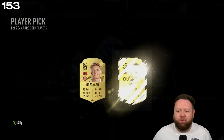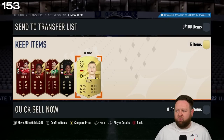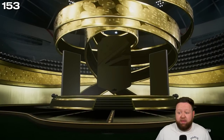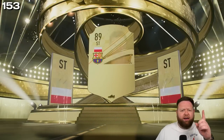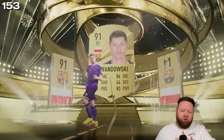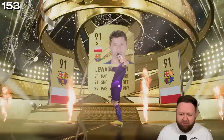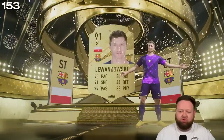The final player pick is just an 85 Reus — that's not great, of course, but we'll deal with it. And then from a 50k pack — Polish striker Robert Lewandowski! Hello, 60,000 coins plus — welcome to my club! Yeah, I'll take that all day long.